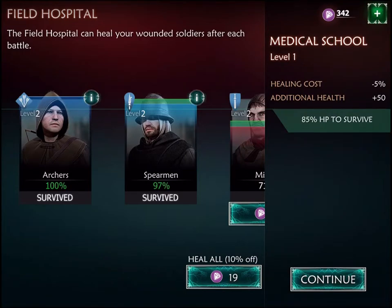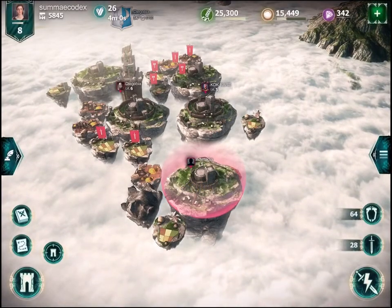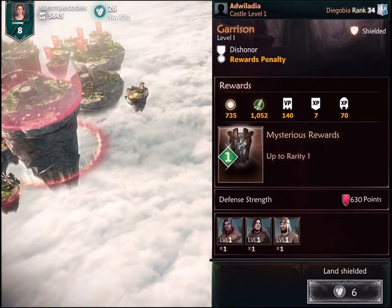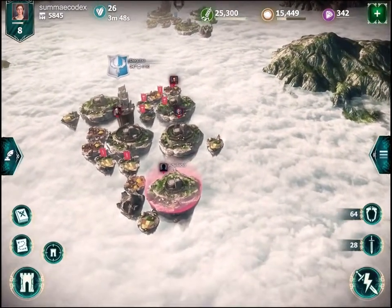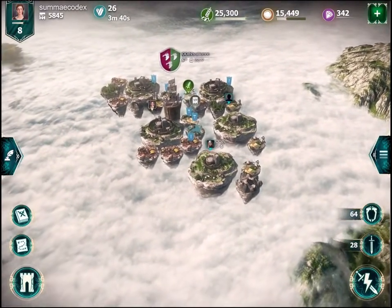If your units aren't too badly destroyed in the attack — my archers and spearmen took no damage, my militia took 71% damage, and one group of archers was entirely destroyed — you can use hard currency to resurrect them, or just use food to build new units. There's no progression for surviving units; they're fully disposable, which is a weird part of the game. The looted island now has a shield on it so I can't attack it again right away.